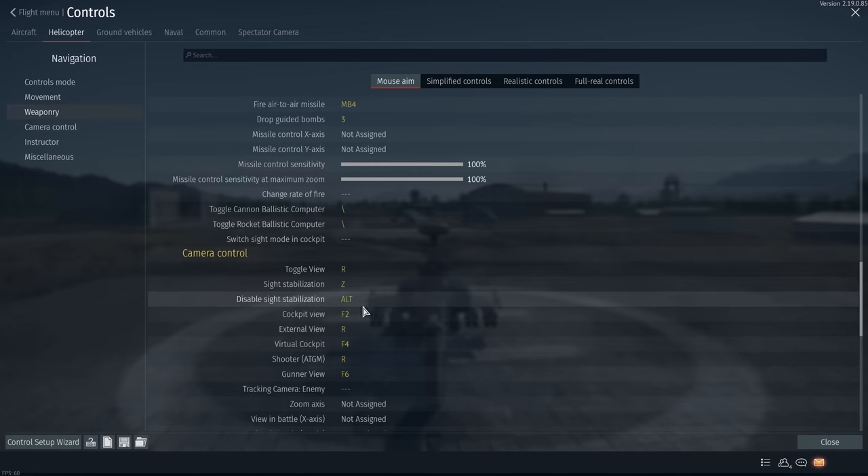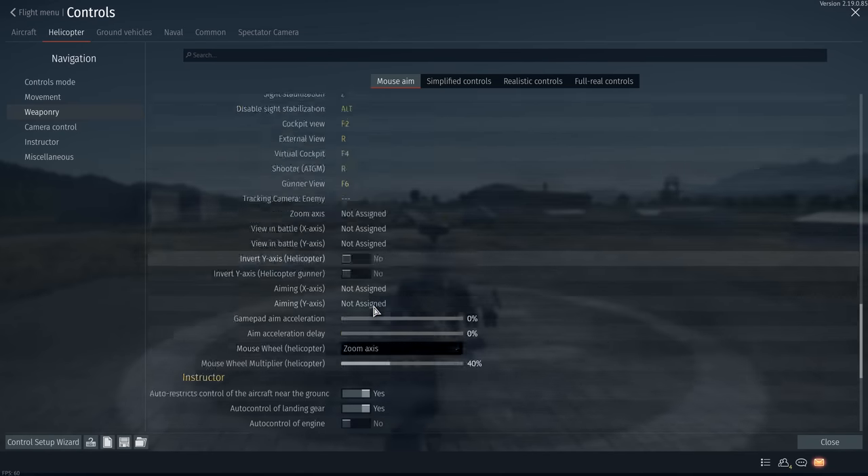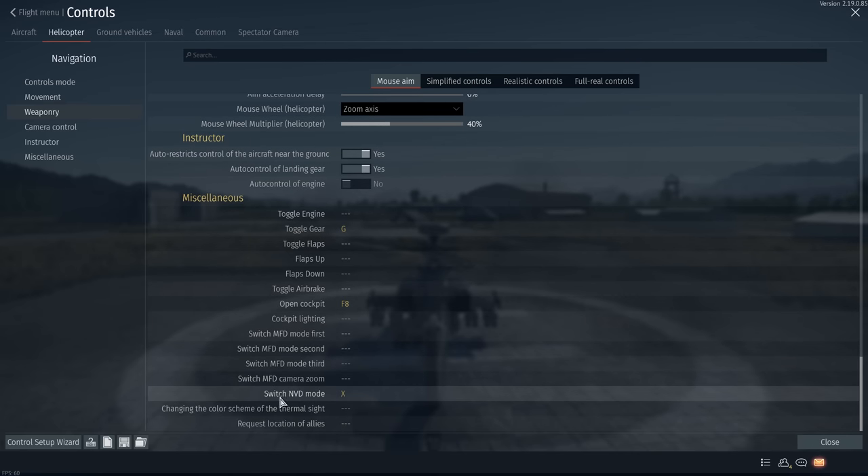We also have toggle sight stabilisation, which I have set to the Z key, and disable stabilisation set to the left alt key. This allows you to exit all weapon targeting modes and sight stabilisation with one press of the alt key. Finally, scroll to the bottom and find the switch NVD mode key — this basically allows you to switch between colour, night vision, and thermal imaging, as long as your helicopter is equipped with such devices. I have this set to the X key. You'll notice that all of the major key binds are either set to my mouse or located very close to the WASD keys, meaning I don't really need to take my hand off the mouse when flying. The only exception is the radar, which is set to my numpad — but as said, radar is a bit gimmicky.